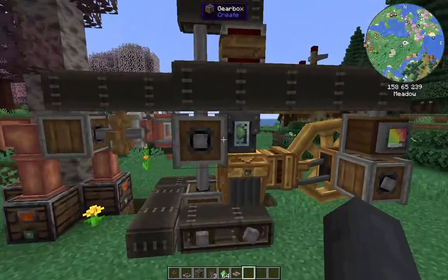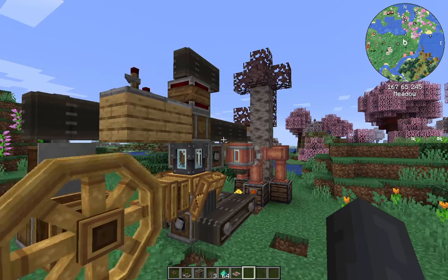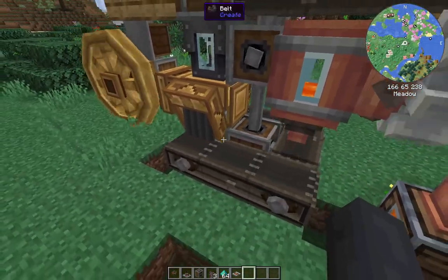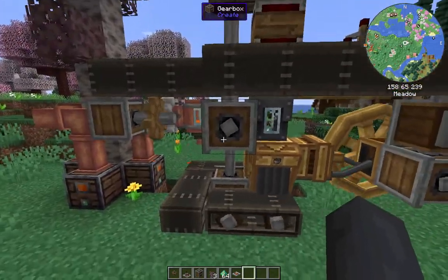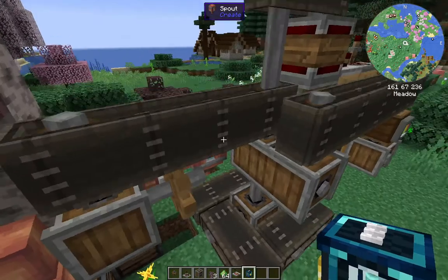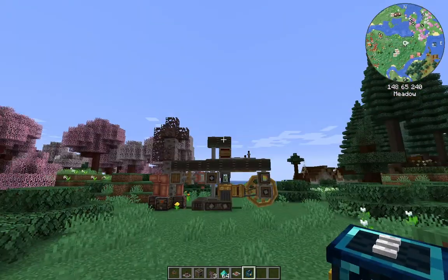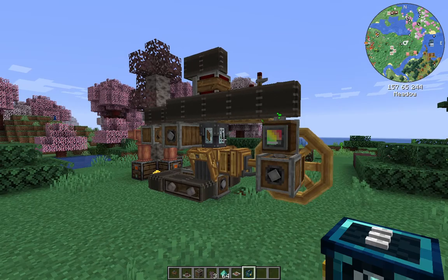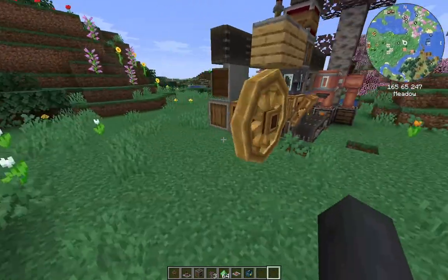I do recommend having an extra source of power coming off of here - either a water wheel or a windmill - just something to give this a little bit of extra backup, just in case the timing is slightly out of sync and this starts to slow down. It's not going to immediately lock up everything in your network but it'll have a little bit of backup. Ideally once you can make ender tanks, you'd have one of those sat on top of this spout, and then you could extend the conveyors out as far as you want and have multiple blast furnaces running at the same time.